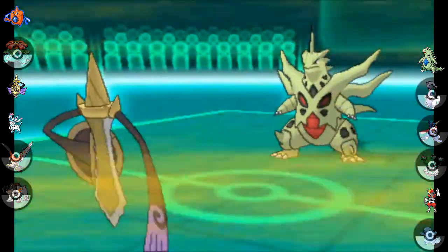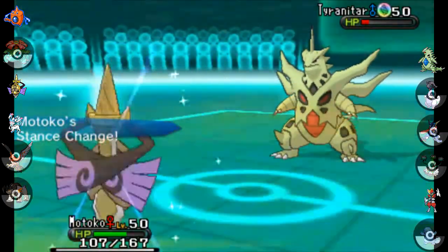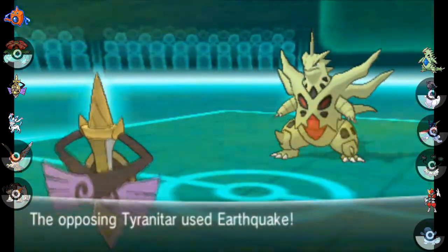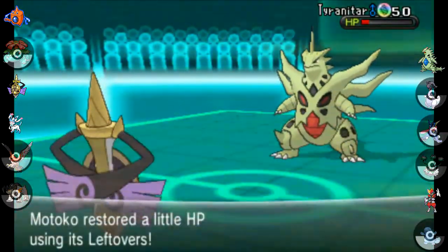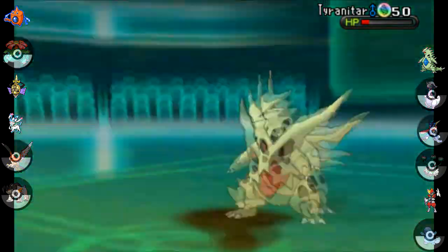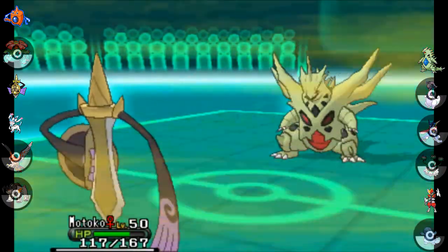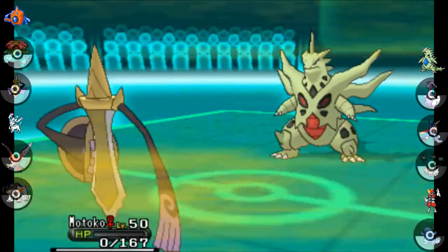Why? Why does the world? I go ahead and go for the King's Shield just in case he decides to attack with a Crunch. He goes for Earthquake instead — okay, you're not stupid. And I've got no choice but to try to take it out with a Shadow Sneak. Shadow Sneak's not good and I don't have priority on the rest of my team. I get a crit — thanks Game Freak, thanks for the crit. That didn't matter. And Motoko goes down.